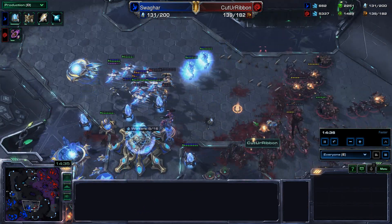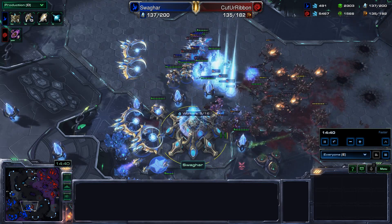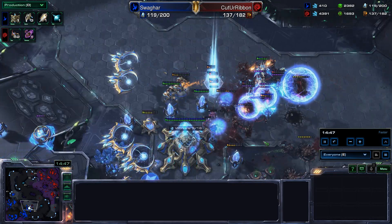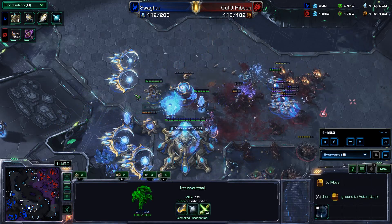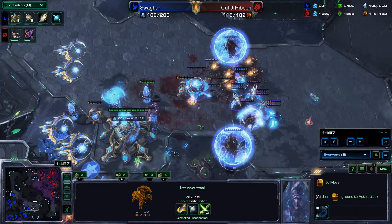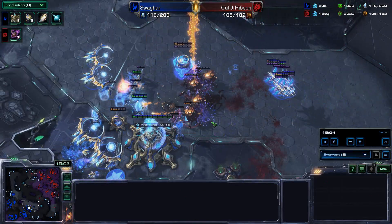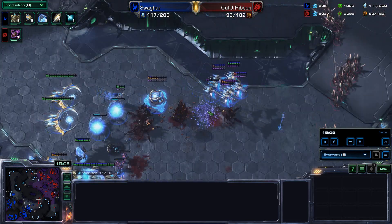Big attack by Ribbon at the fourth base of Swagharr. Swagharr has his Archons, Phoenix, and Zealots, forcing Ribbon back — but the Lurkers are causing big-time trouble. Archons trying to clear them out, can't quite do it. Big army remaining for Ribbon. Corruptors dying but Immortals standing back trying to kill Hydras. Lifting the Hydras with Phoenix — beautiful play, something we'll see a lot from the pros. Photon Overcharge finally getting into the mix — 13 kills on that Immortal!